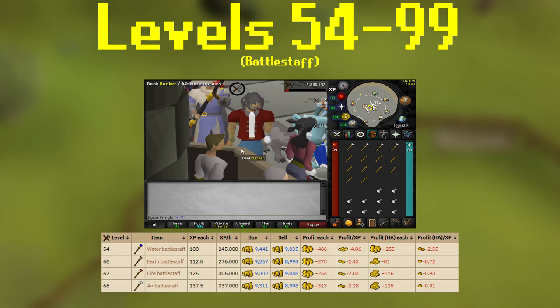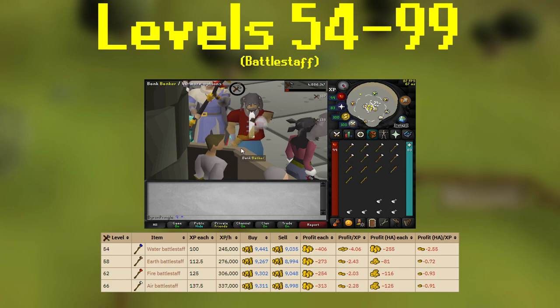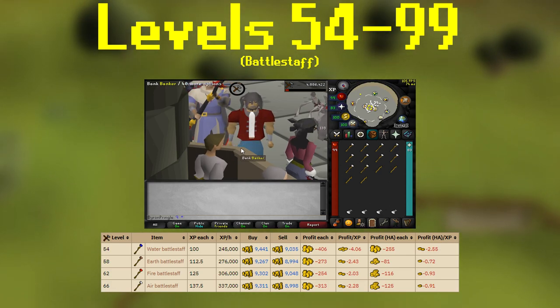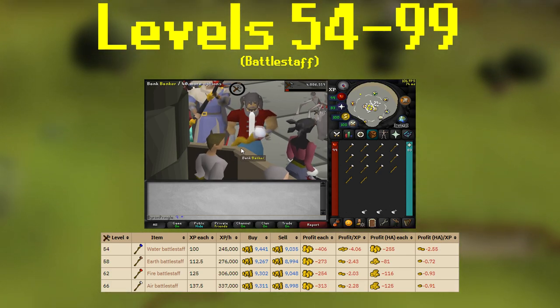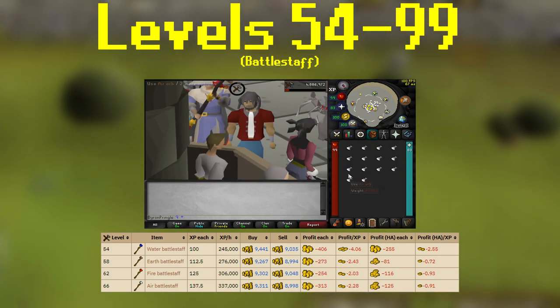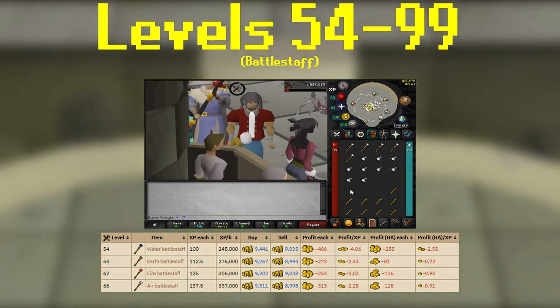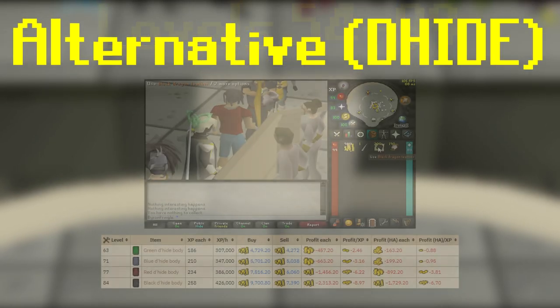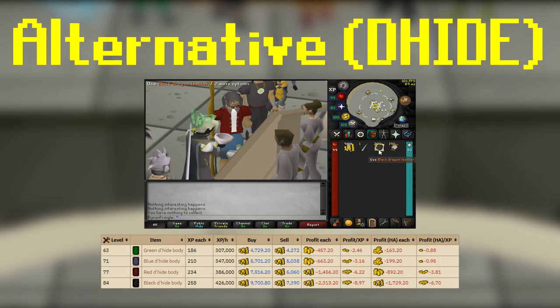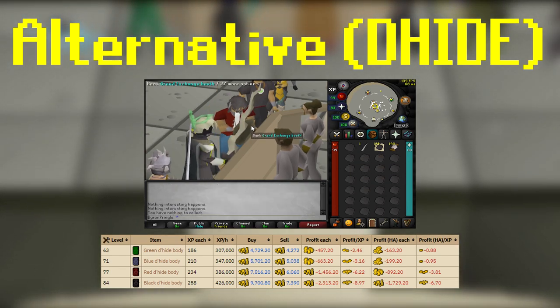If you would have done this a year ago, it probably would have cost you about 16 mil, so the market is in a weird place, but a few years ago it would have cost you even more. If you want to stick with another method because it's cheaper, that's all good. Considering the other fast alternative, which is dragonhide bodies, I would rather do battle staffs pretty much every single time, just because of the extreme price of dragonhide bodies. Since the main route is covered to 99 — which is extremely straightforward and simple — let's talk about the alternatives.